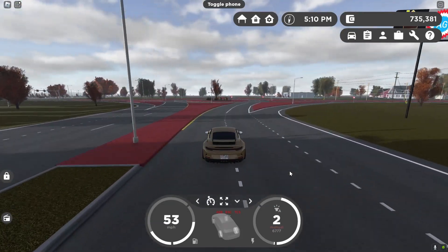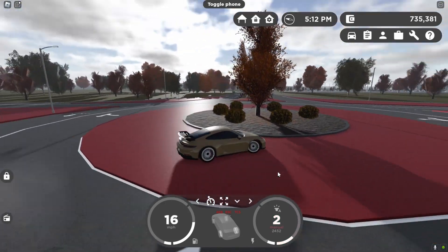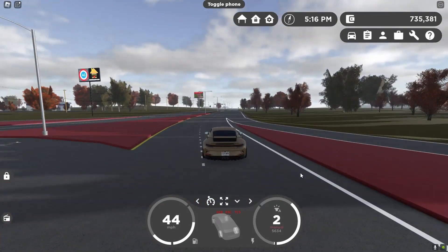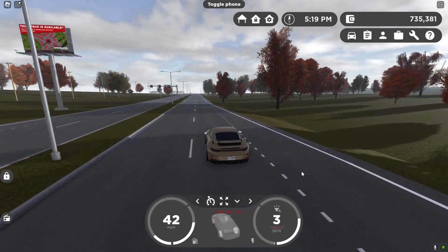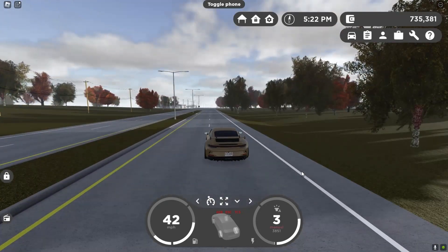Now if you want to do this in manual, it is a little bit quicker. All you have to do is time your gas when you downshift to basically rev match here in Greenville. For example, if I'm in gear 3 and I'm at a low RPM, you can tell that the car really kind of lags as you shift down to gear 2.